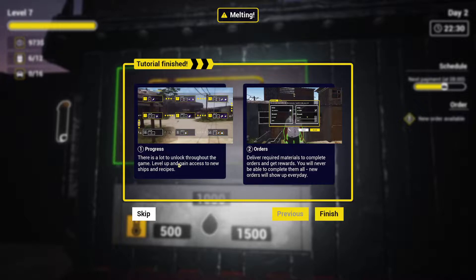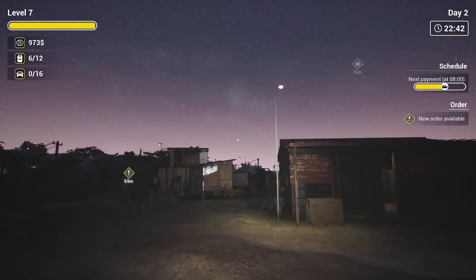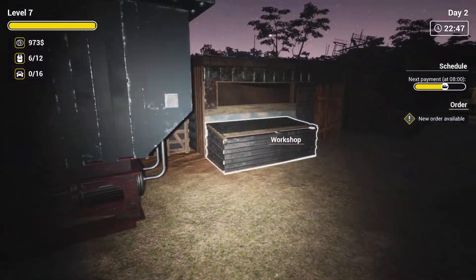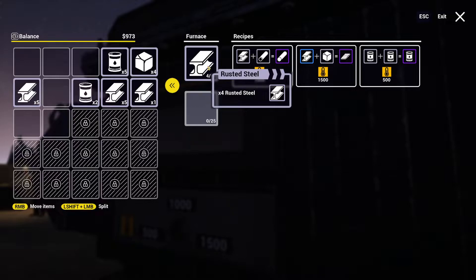There's a lot to unlock throughout the game. Level up and gain access to new ships and recipes. Deliver required materials to complete orders and get rewards - you will never be able to complete them all; the orders will show up every day. Wow, look at that sky - look, it's getting foggy. Man I'm enjoying the heck out of this.